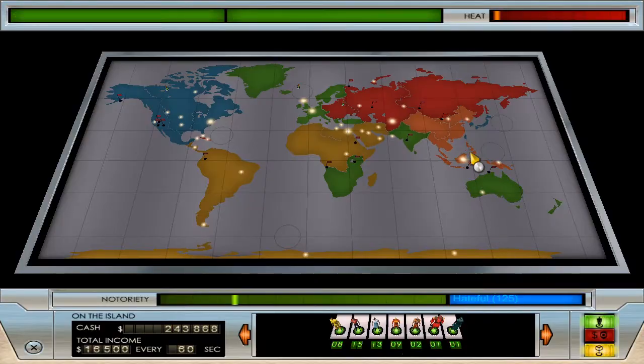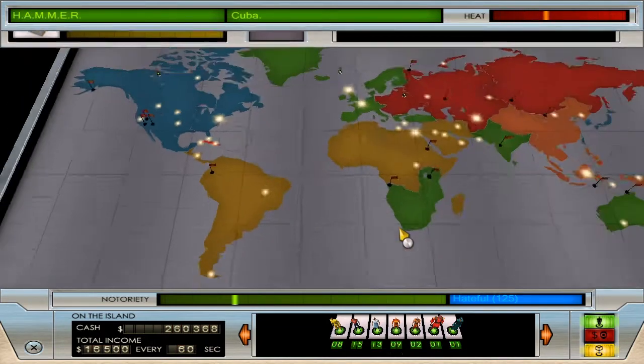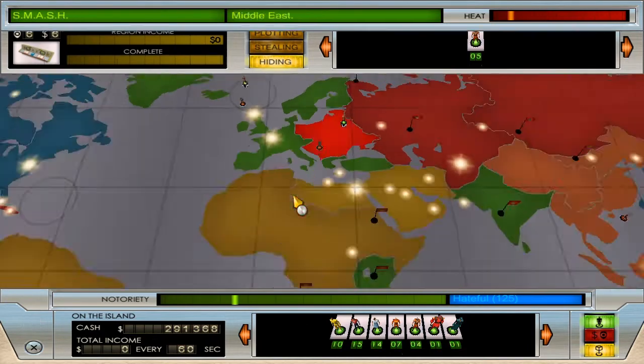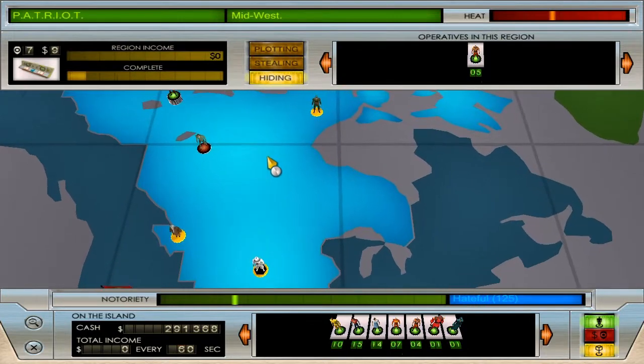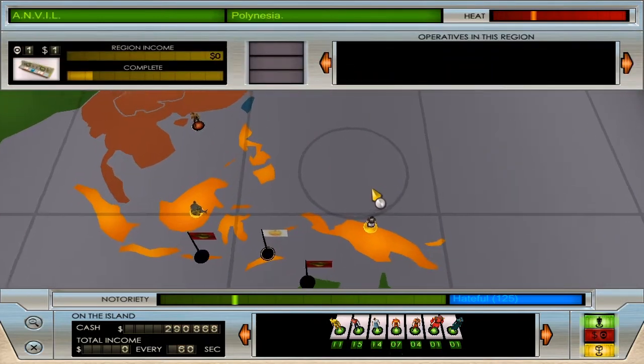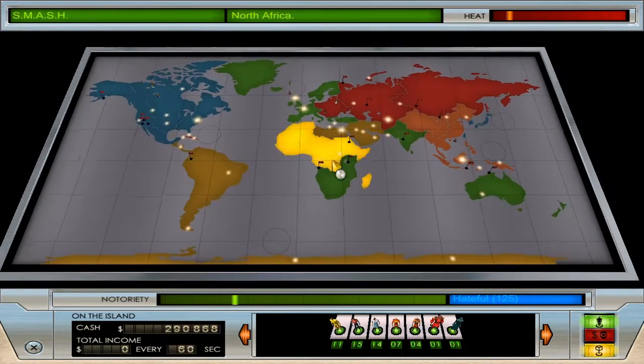We're going to go after the cursed totem pieces once I get the heat to die down in Anvil. I need to start getting loot so we can get our notoriety up and start advancing the game. Some agents of justice have appeared on the world map — I think as you go up in tiers for your soldier minions they last a bit longer against them. We still have 15 mercenaries on the overworld, still trying to get our heat down in Anvil so I can grab that first piece of the totem pole.